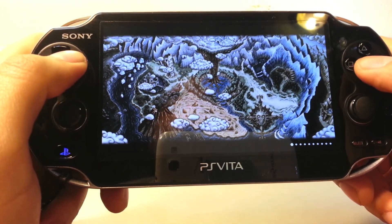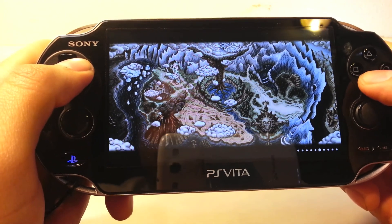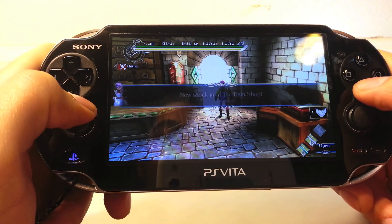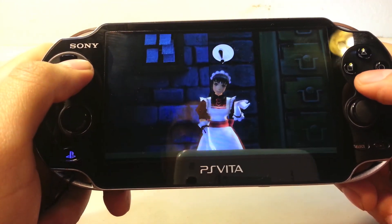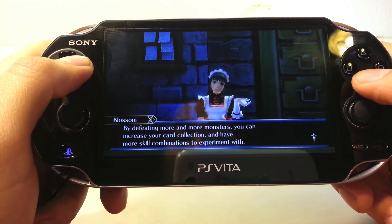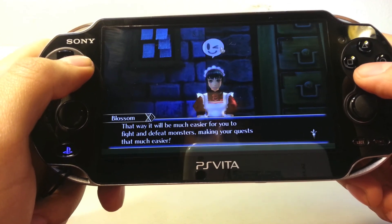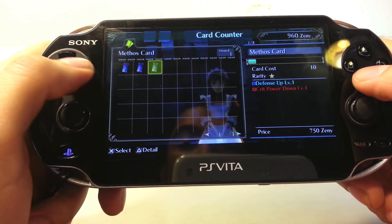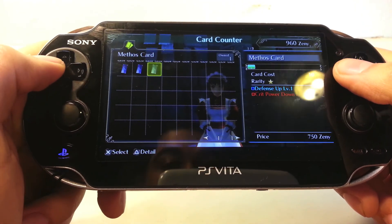We go back to the main area and you can see new item stock in the item shop — that happens when you get more items. You can also get cards from monsters: poison resistance, defense up, and others.